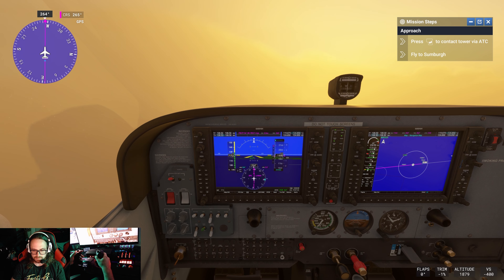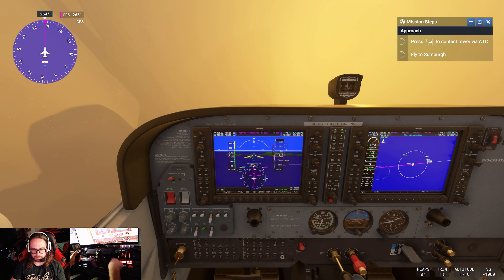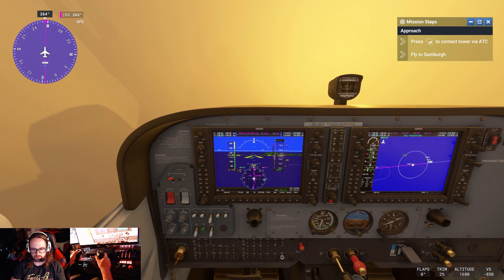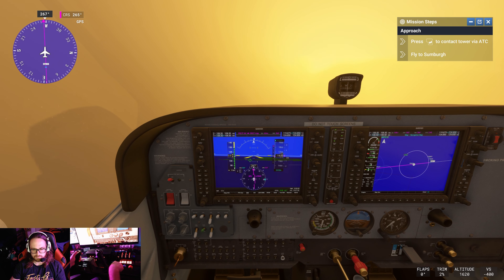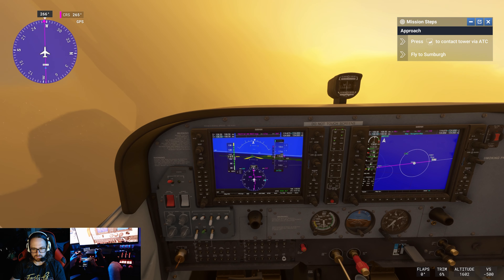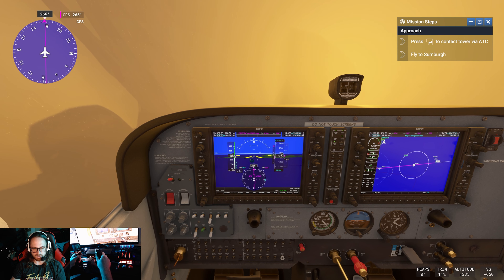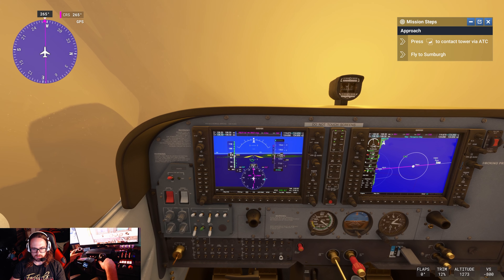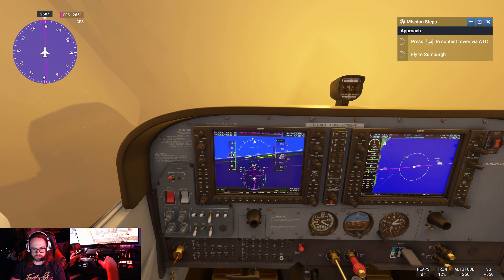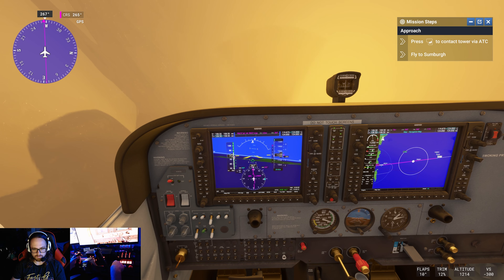We can bring up the nose. Go ahead and reduce our speed. Trying to keep that gray diamond right in the middle. We're off course just a hair. I can see the runway there on the screen. We'll get her slowed down. As you can see, there's nothing outside the cockpit — we're going off all instruments here. Let's get over just a little bit more. Go ahead and deploy our first notch of flaps and give a little more throttle back.